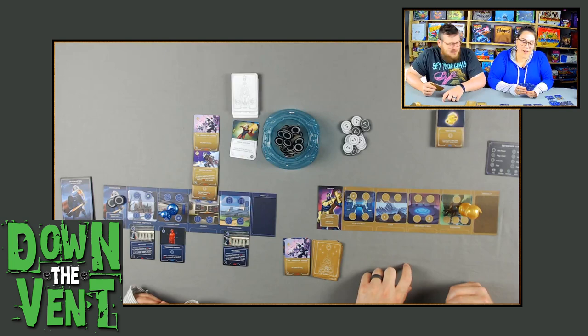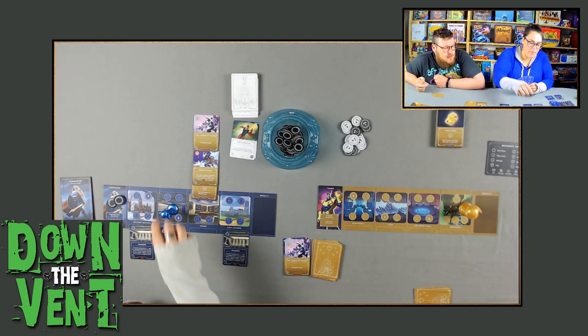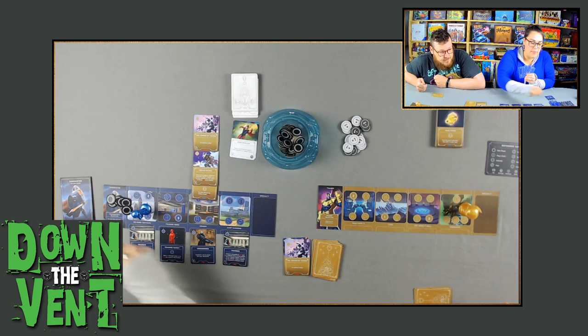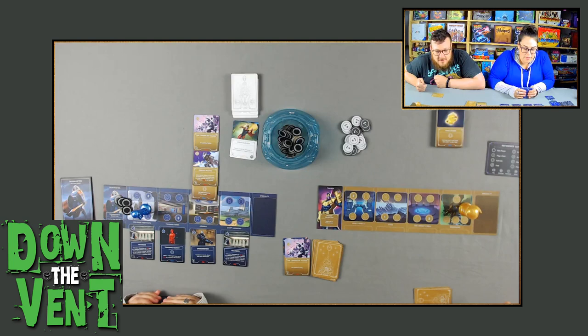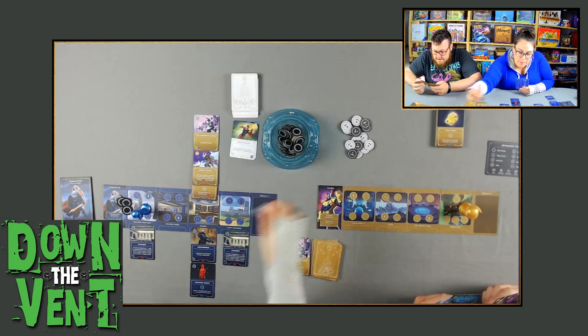Emily comes over, grabs two power, and plays Crossbones back out — putting him back where he wanted to be. She then relocates the Training Dummy to Crossbones' location and uses the activate action to activate the Training Dummy, raising Crossbones back up in strength. She's done and doesn't need to draw up because she played Crossbones from the discard.